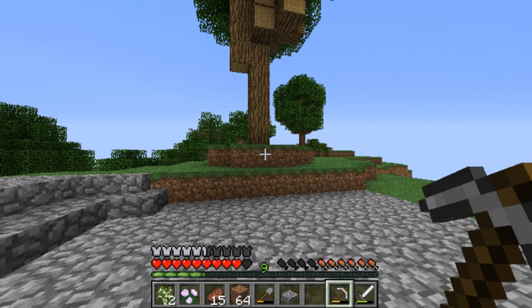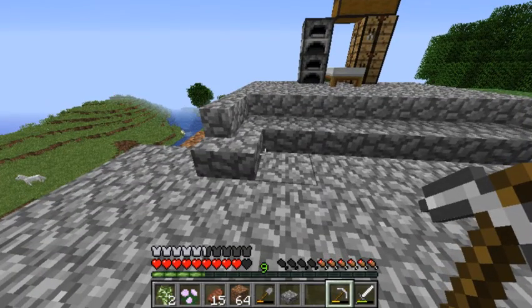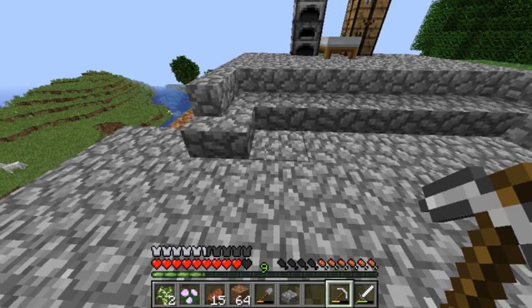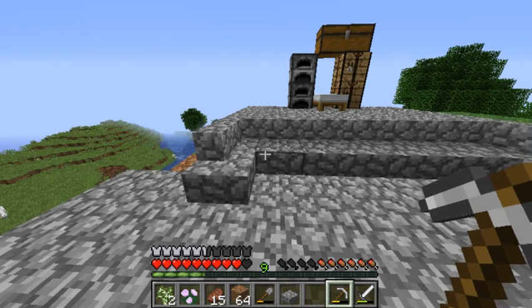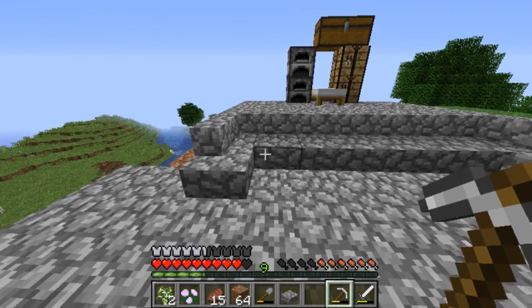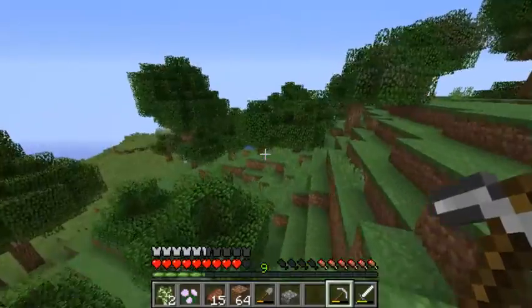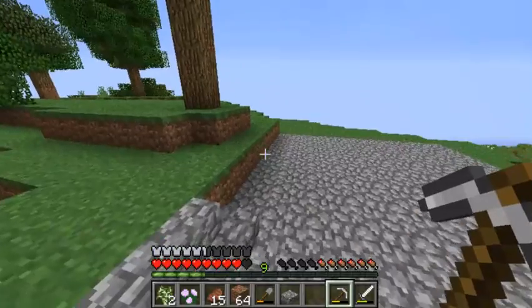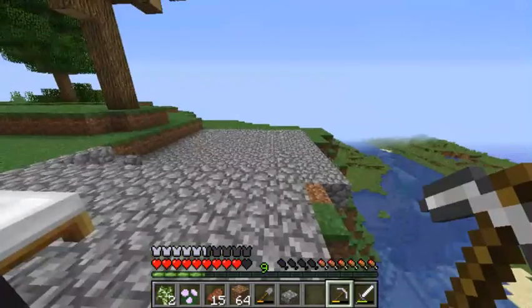I'm debating what material I should make this house out of. Cobblestone floors is always gonna be a thing — it's a definite must, because cobblestone just kind of matches with everything. It's really nice. This is like an oak forest — maybe I should go with that sort of theme, oak. Maybe I should let it stick out a bit and go with birch.